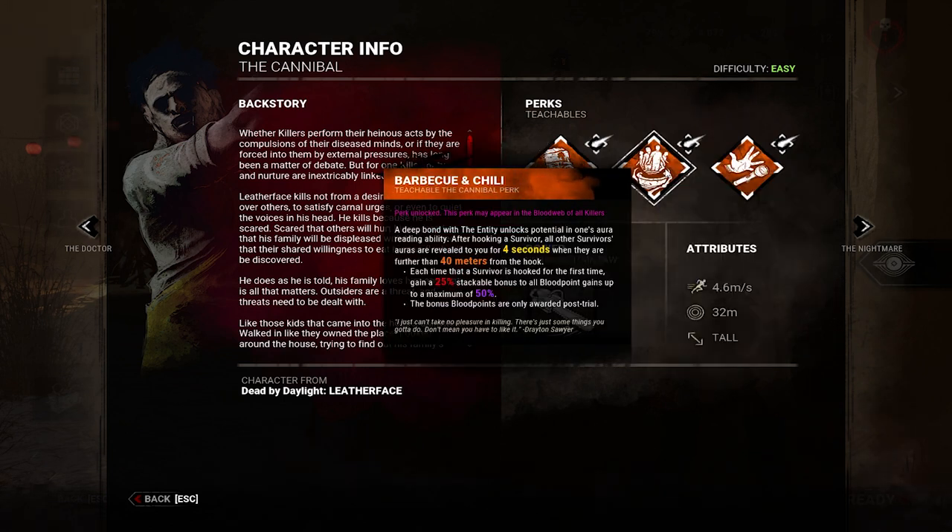Barbecue and Chili is probably one of the most common perks — you see it on a lot of killers. Each time you hook a survivor for the first time you receive a stack, and each stack increases your total bloodpoints at end of game by 25%. Hook all four survivors once and your bloodpoints are doubled. Gameplay-wise, after hooking someone you can see their teammates' auras for four seconds if they're 40 meters or more away from the hook.